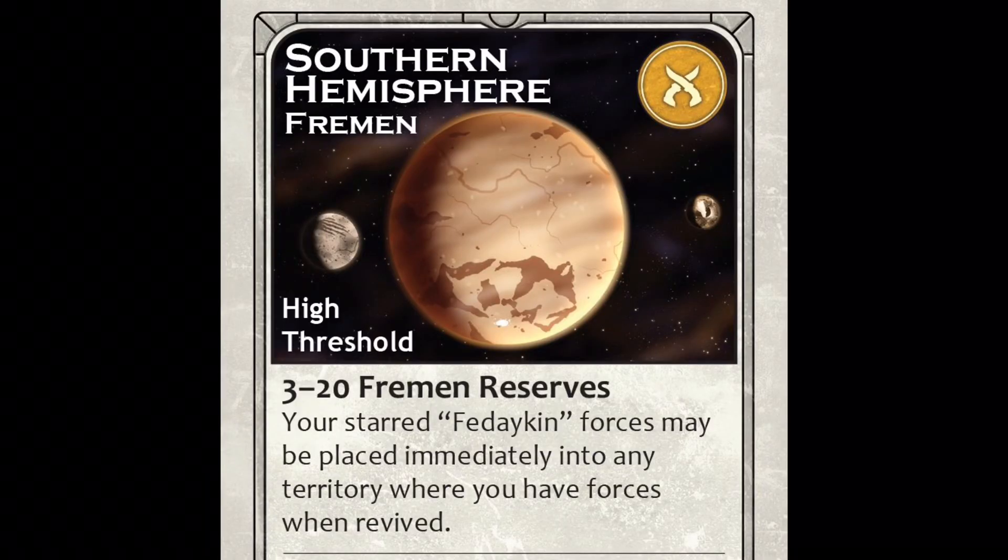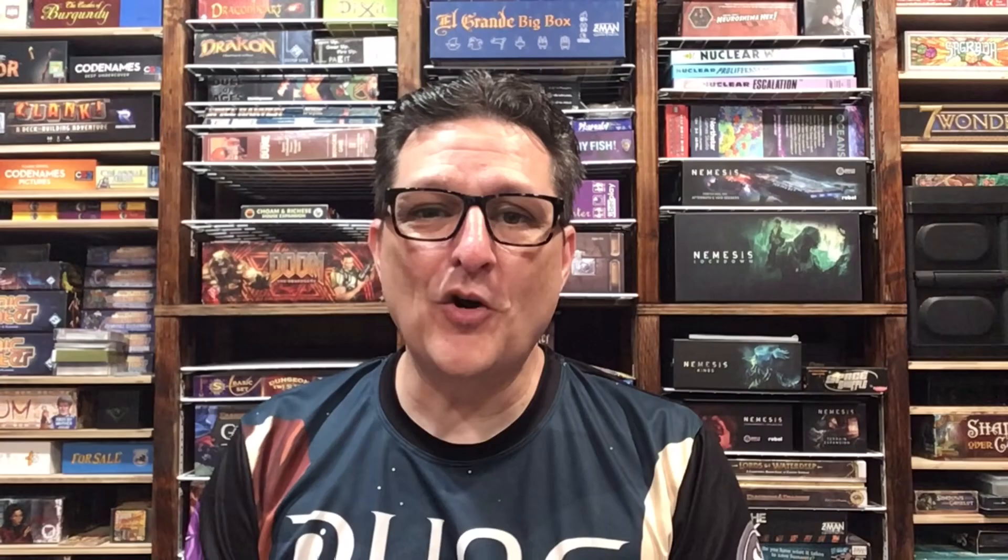For example, if somebody sends a bunch of forces down to Arrakis early in the shipping and movement order, you might think, 'they're pretty weak — I could go attack their Homeworld,' because if they're not successful, that could have a big impact next turn as well. This is especially important when there's a lot of stronghold blocking going on. If you can't get into the strongholds you want, there's now a juicy target somewhere else to occupy.